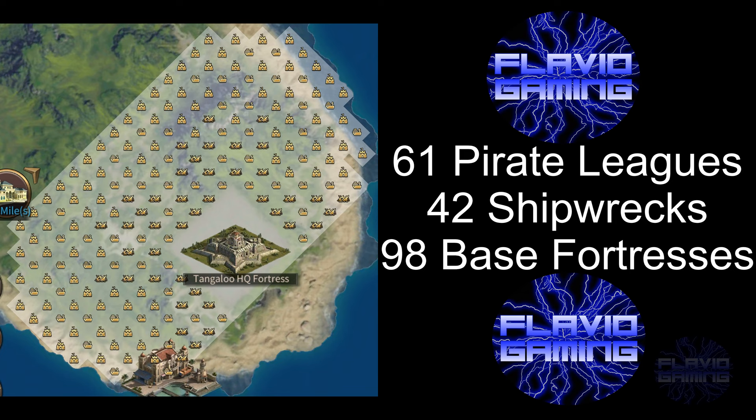Around level 2 HQ fortresses, you can find 61 pirate leagues, 42 shipwrecks, and 98 base fortresses. Occupying all 61 pirate leagues will give you 439,200 privateer evolve coins every single day. Occupying all 42 shipwrecks will give you 42% more crew attack, defense, and health. And occupying all 98 base fortresses will give you 705,600 sailor privateers every single day.